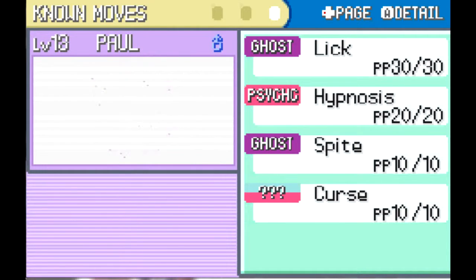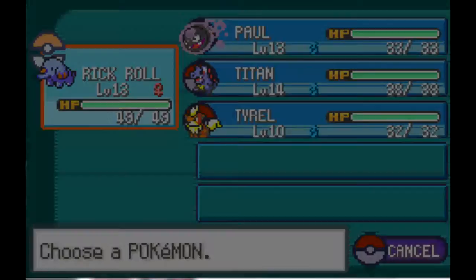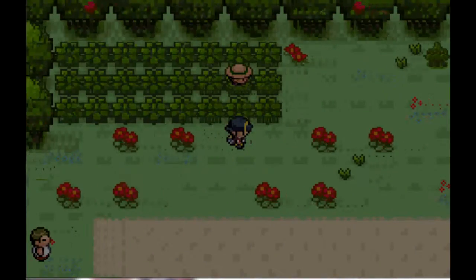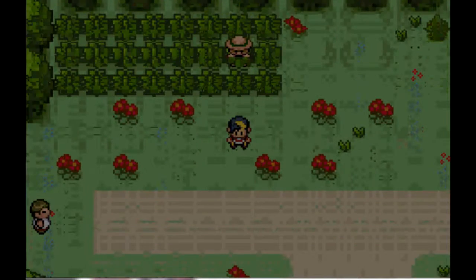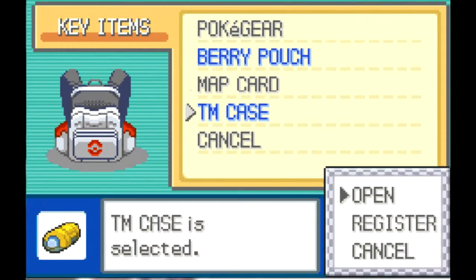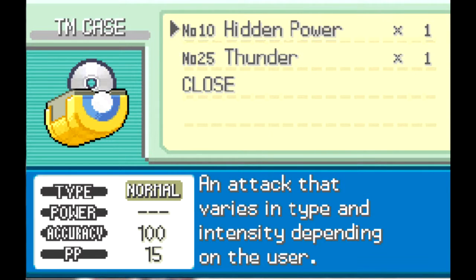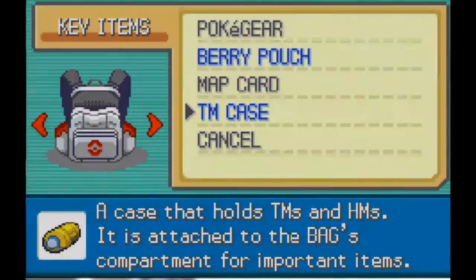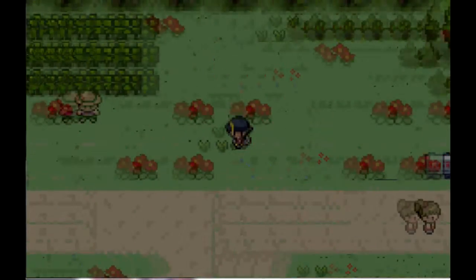I didn't train Titan up, but I did train Paul up so he's level 13 now, and Rickroll is level 13 as well. We also have this guy - if you talk to him for the first time he gives you the TM for Thunder. He asks you if you like the rain and you gotta say yes. Rickroll also randomly found Hidden Power, which is cool.